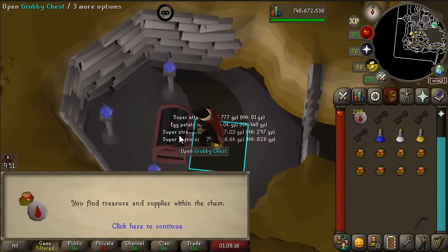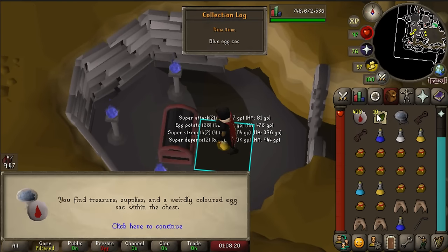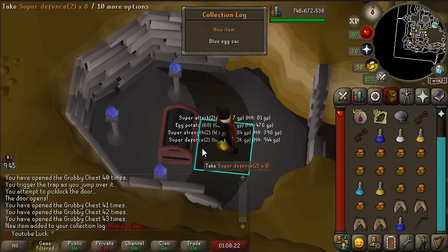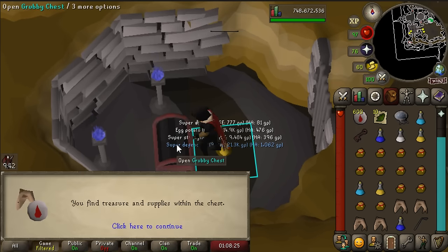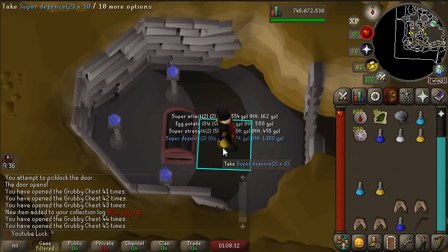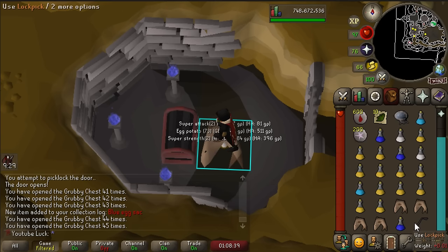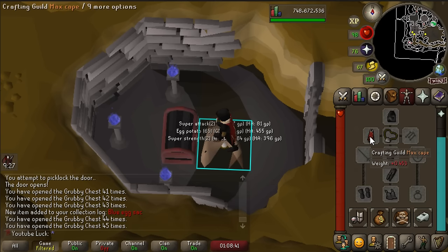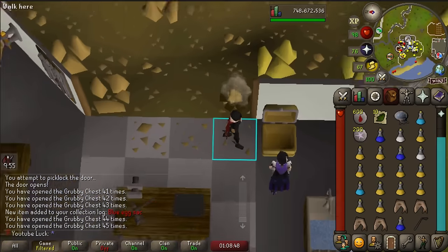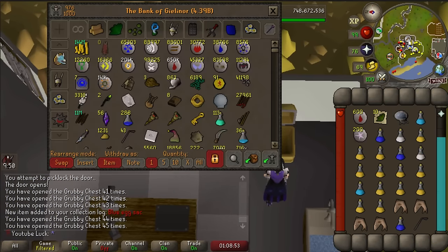Five more keys - come on, these are the ones. We actually did it - we got the Blue Egg Sack! Fantastic! That's one out of two down and one more key left - not lucky enough to get both, but the fact that we got one is so awesome. Thankfully we have finally gotten one of them and now we're just looking for the Orange Egg Sack. I don't have the Sarachnis pet yet anyway, so I'm sure that by the time we actually get it we'll hopefully get enough grubby keys to get the other one.